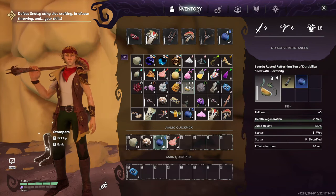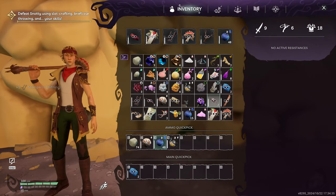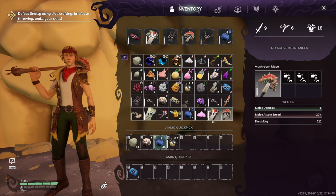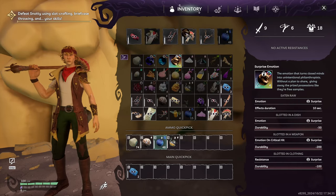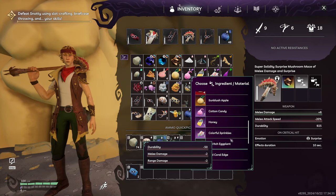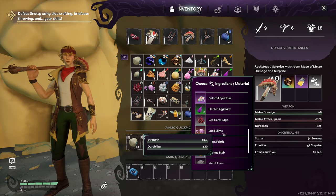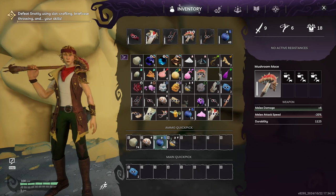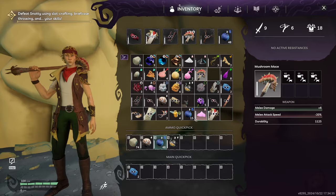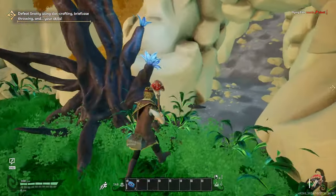We've got electrified and water applied. We need to get fire on it too. With the new stompers and weapon we picked up, let's slot these in: surprise on critical hit, and honey for the fire effect. Stunned as well. Something duplicated but it started working again. Let's try to push through to the boss arena - there's nothing out to the area we were at before. We do have to fight this guy in here - oh there's a boss in here!